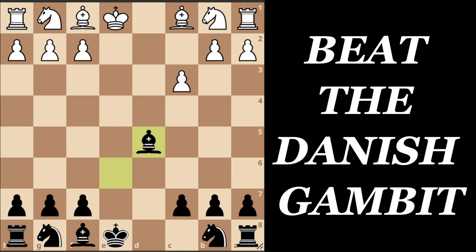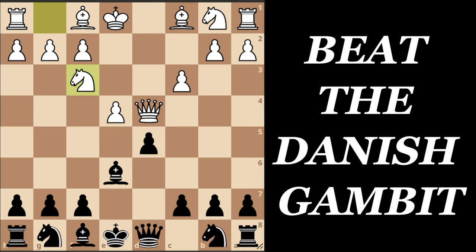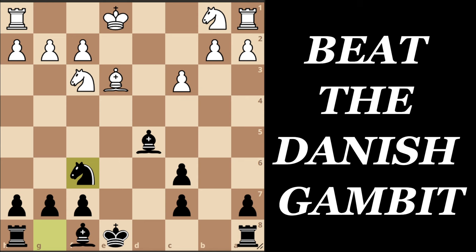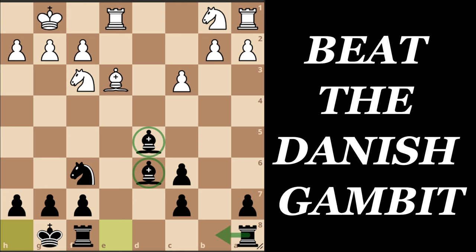Instead, White goes Knight to f3, and now we go Knight to c6, attacking the queen. Bishop to b5 pinning our knight. Now we take on e4, Queen takes on e4, then Queen to d5 - we are attacking the bishop - so White captures on c6, pawn capture on c6, Queen capture on d5, Bishop capture on d5, Bishop to e3, Knight to f6, short castle, Bishop to d6, Rook to e1, short castle. This is simply an easy position to play for Black. Black is slightly better - we have the bishop pair and the open b-file which the rook can use.